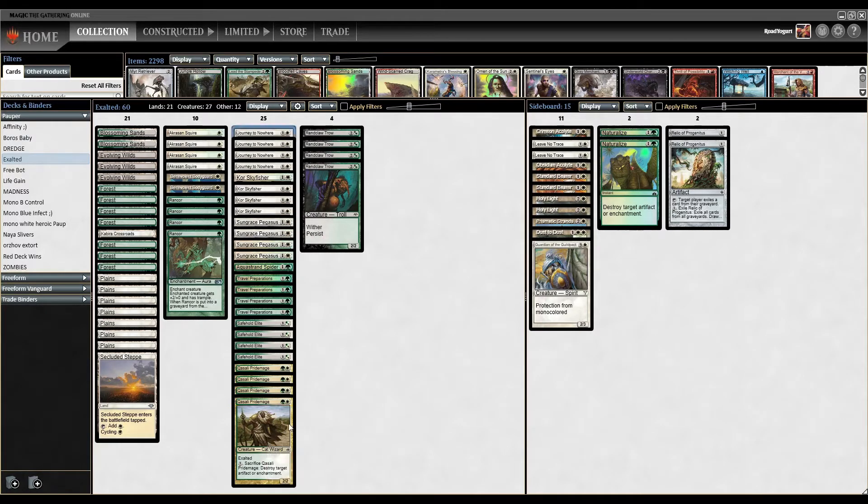In the two-drop slot, first up we have Journey to Nowhere — our two-mana removal. It ETBs and we exile a creature underneath Journey. Next up, Core Skyfisher — a good two-mana 2-3 with flying. When it ETBs, we have to return a permanent we control to our hand, which can sometimes slow us down, but it also lets us replay stuff like our Kabira Crossroads to gain more life. Then we have Sun Grace Pegasus — a two-drop, 1-2 with flying and lifelink, which will help us gain a lot of life while attacking with Exalted and Rancor triggers.